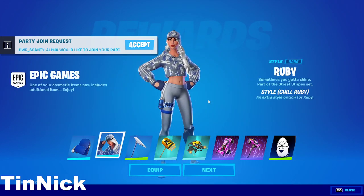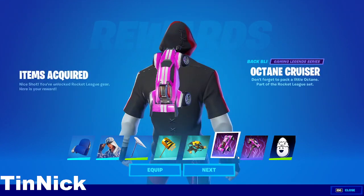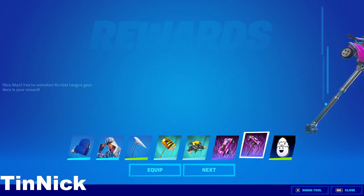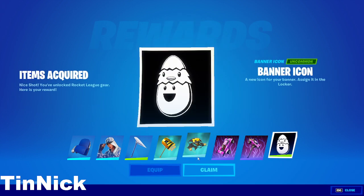We got Red Alert — it's called Red Alert but it's blue, okay. We got Octane Crusher, cool, I remember that one from last season. We also got Octane Whamper and Banner Egg.